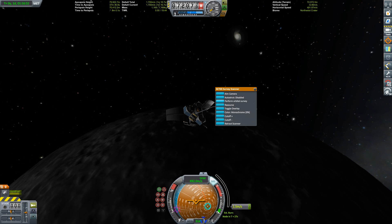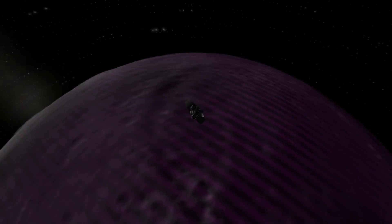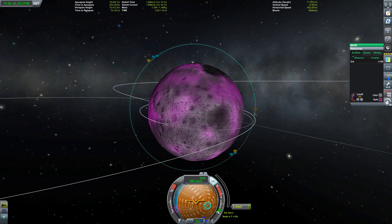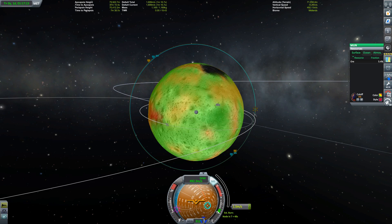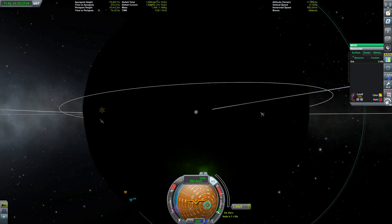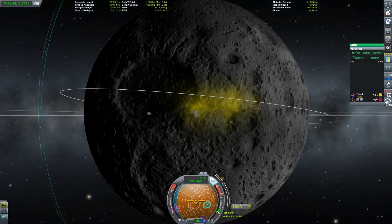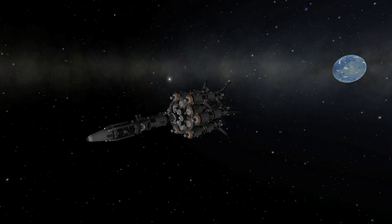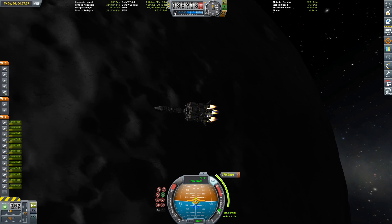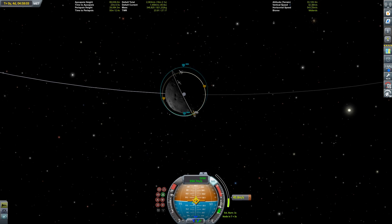We're doing the surface scan right now. The purple lines mean that there are a lot of ore locations on the moon, but I want one with really good concentration. And that's the best spot to land, apparently, so I'm going to set up my base down there.